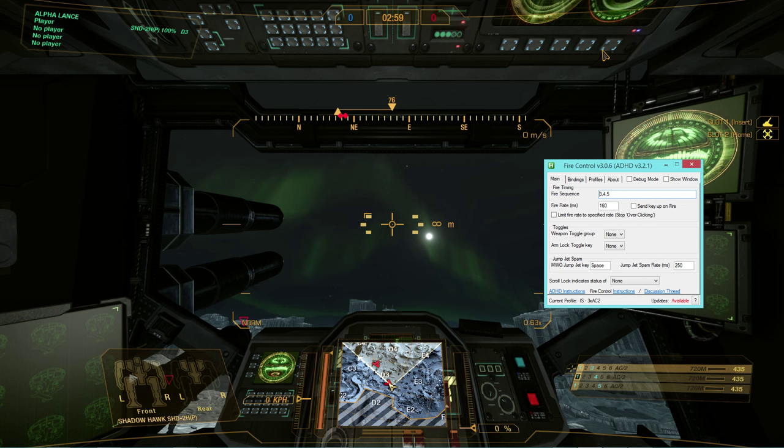You can just Google for Fire Control MechWarrior Online, and you'll find the forum thread where this has been posted. This is all good to use — you're not hacking the game in any way. It's just a macro. You're just telling it: when I press this button, you're going to press this button, this button, this button, in a certain order, at a certain rate.